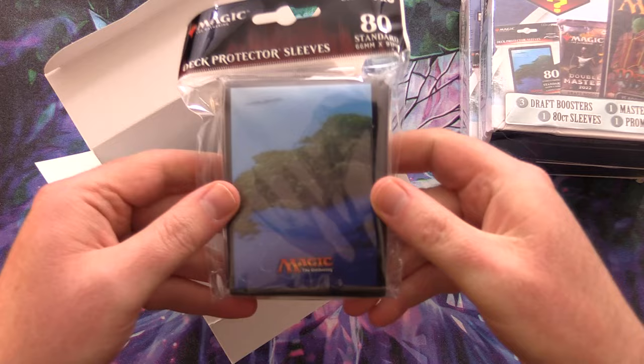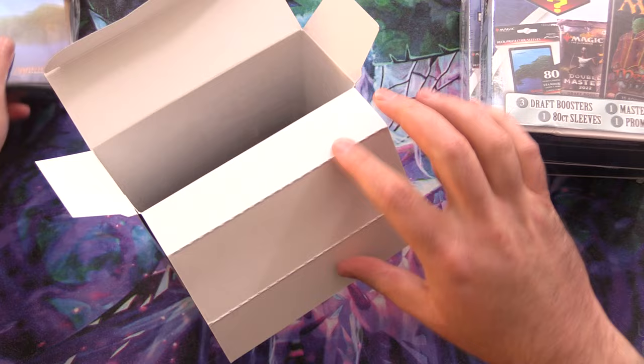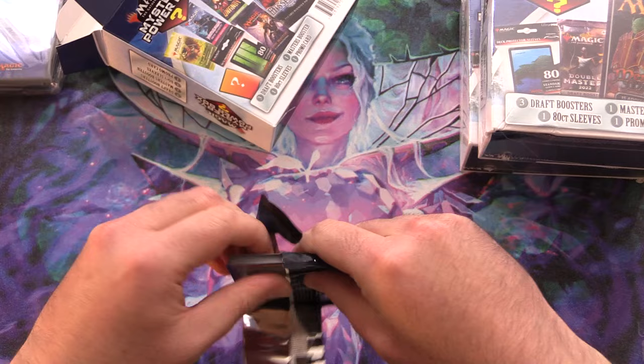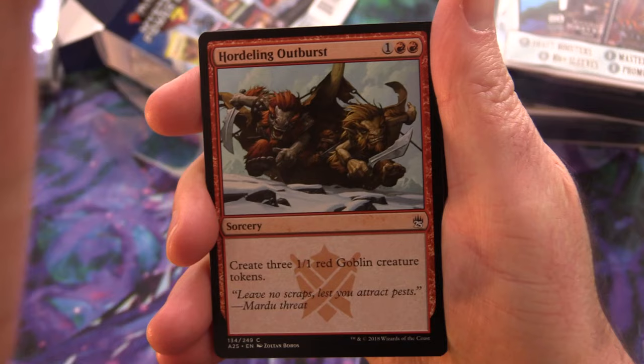We've got the Islands sleeves. Last I checked, these were about $15, so not too shabby. Reaching in and it is Masters 25. We did come across these before in our previous opening, so let's hope we get some tasty pools today to justify this purchase.